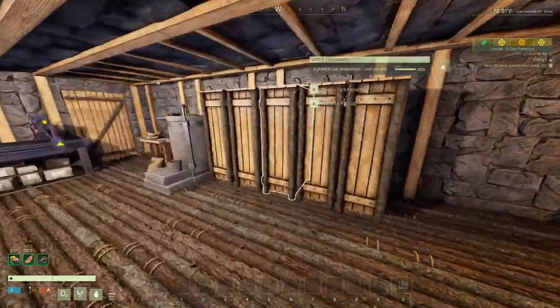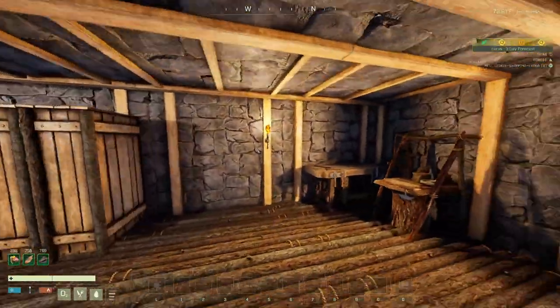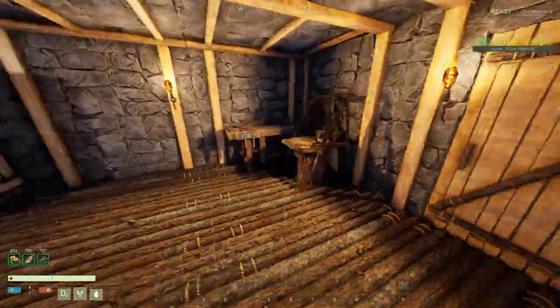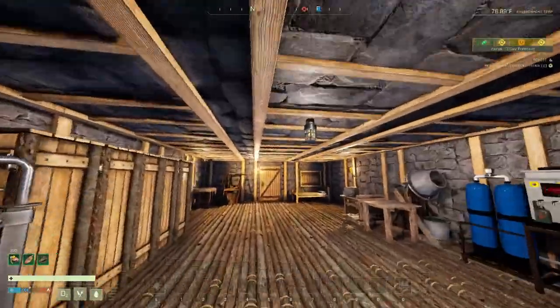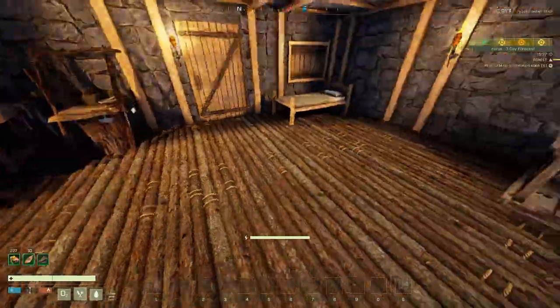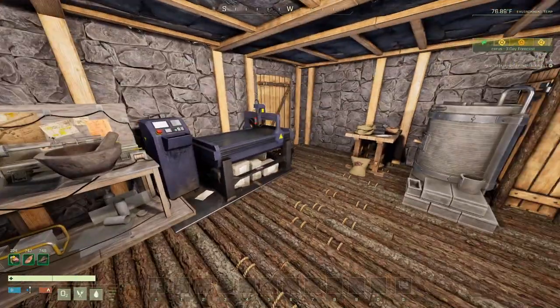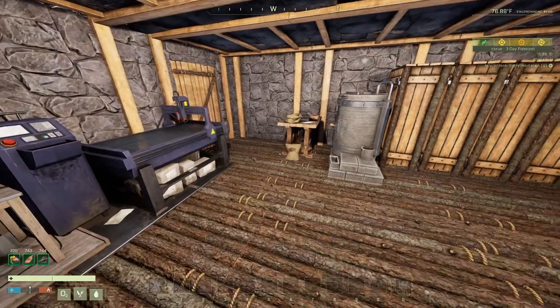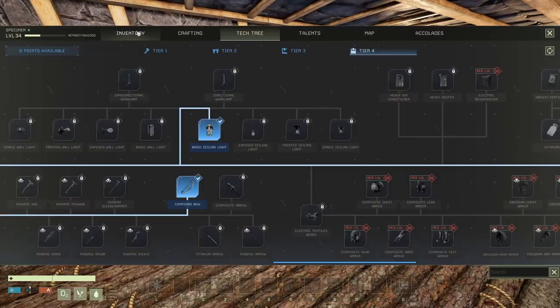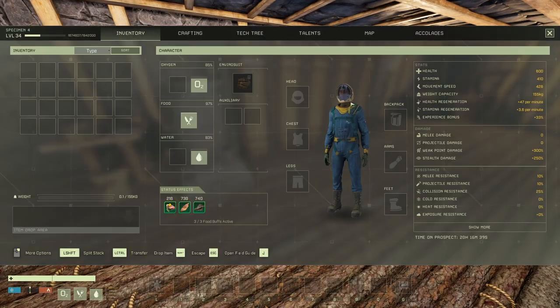Actually this is amazing for a base. You can add a second floor if you want more lights - I just put my torches back, looking just great. I think this will be the end of Specimen 4. I'm pretty sure it's gonna sit in space.